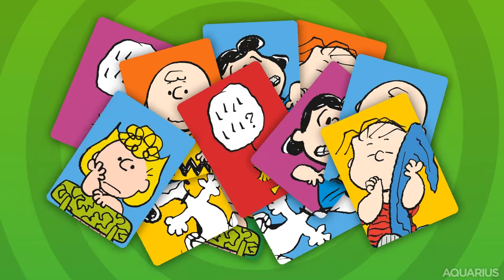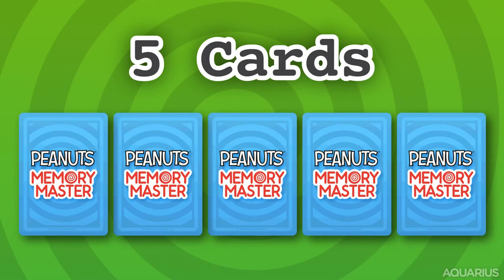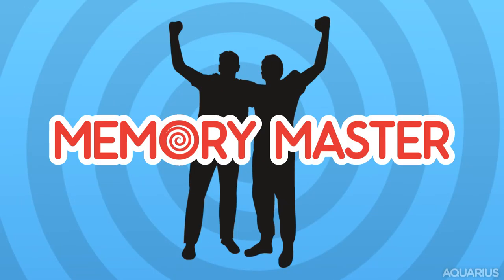The discard pile can be reshuffled and reused as needed. Deal 5 new cards to each player to start a new round. The first team to 12 points wins and are Memory Masters!